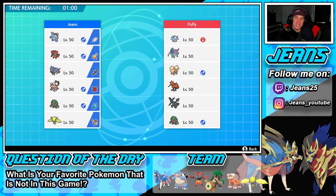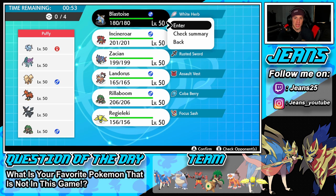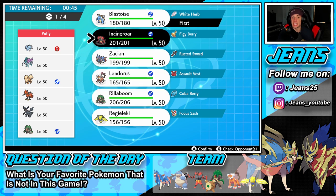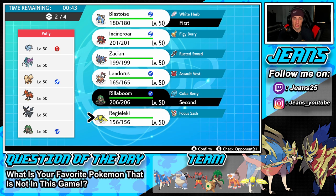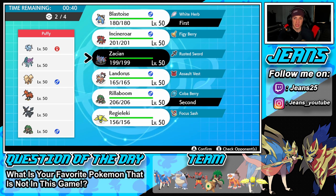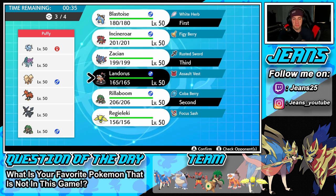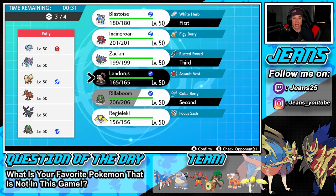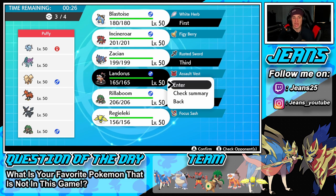How should I lead this one? He's going to lead Ninetales potentially or Rillaboom. I kind of want to lead Zacian and get rolling. I could go Blastoise since he might set up Aurora Veil. I can't Fake Out with Incineroar though because he has Defiant. Let's go with Rillaboom lead, then Zacian in back, and Landorus in the final spot. Actually thinking Landorus more than Regieleki here.